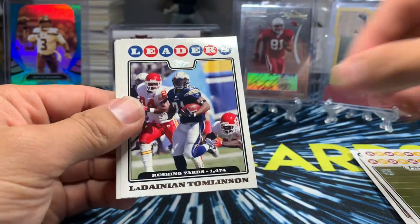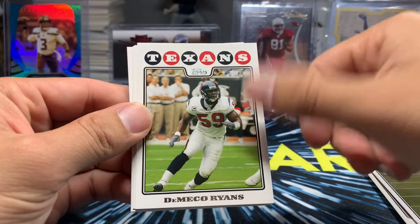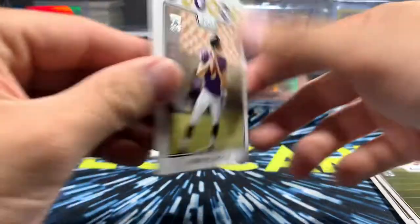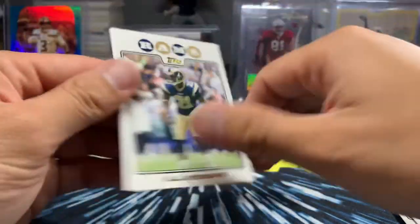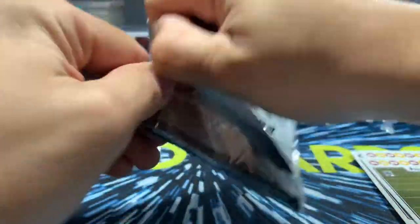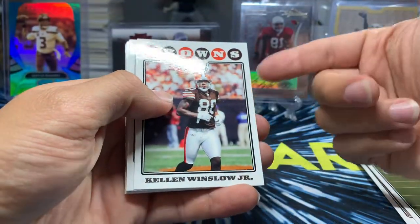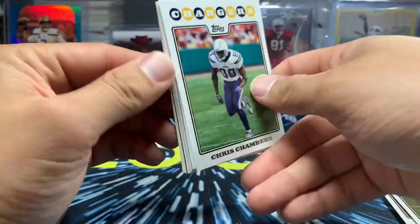D'Angelo Williams. LT. Steve McNair — this guy is now defensive coordinator for the Niners, D'Amico Ryans. Ben Watson. Rookie quarterback Joe Flacco — who starts this week. Owen Schmidt. OJ Atogwe — he was pretty good for a while, like a couple seasons. I think he's an actor now. It's hard to keep up with all these guys. Joseph Addai. Chris Chambers — played for Miami for a while.